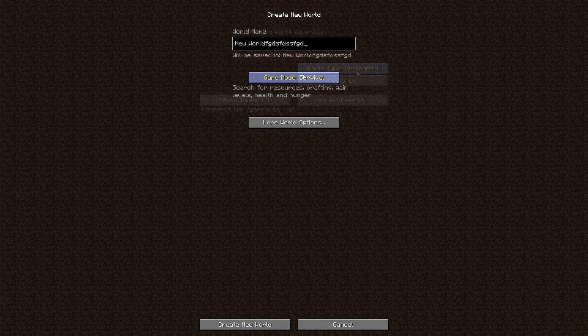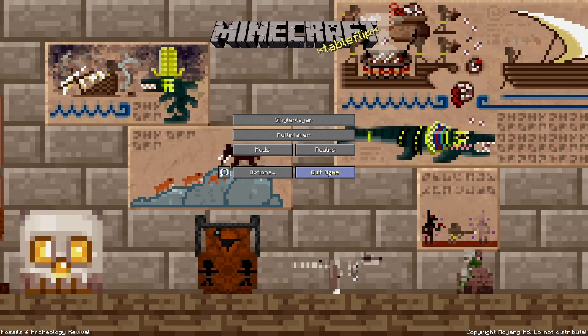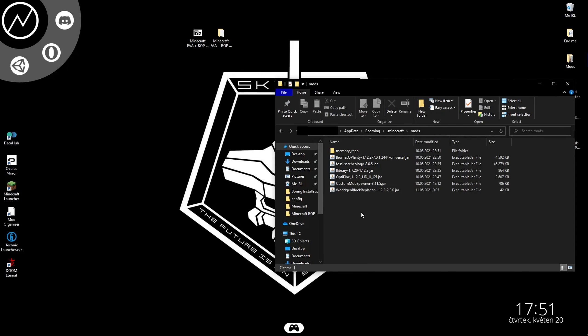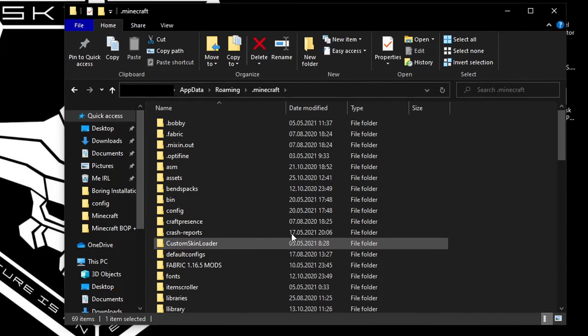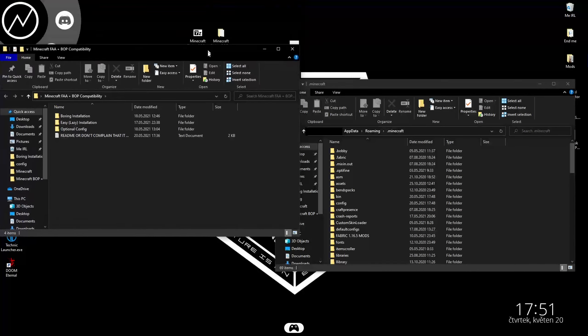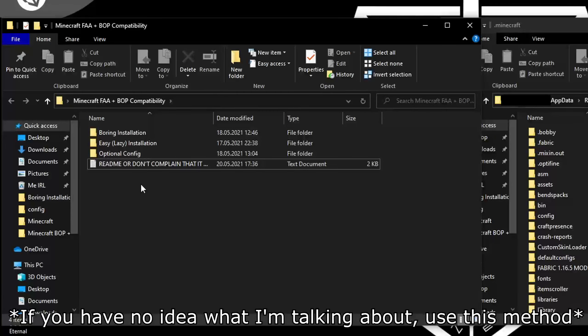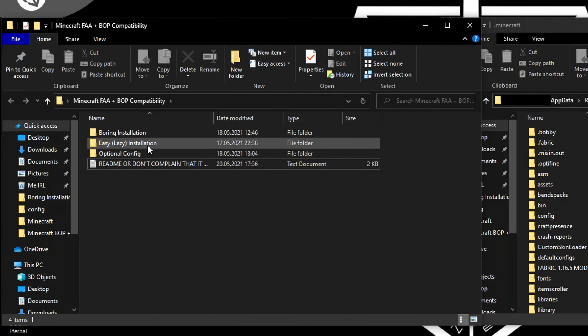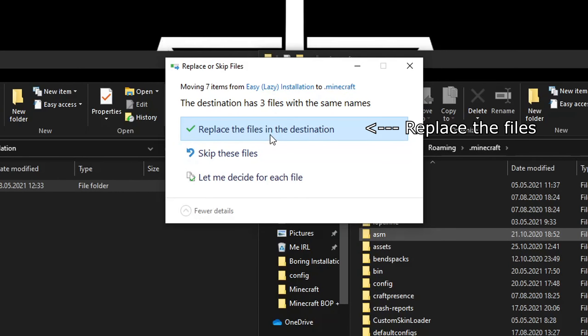Go into singleplayer and create a new world. Once it's loaded, quit Minecraft. The reason we did this was to create all the important mod files. Open File Explorer again and go back to the .minecraft folder. Now open the extracted folder you downloaded earlier. If you have never tinkered with the entity biome groups config file — which will be almost everyone — open the easy installation folder and copy the config folder into the .minecraft folder.